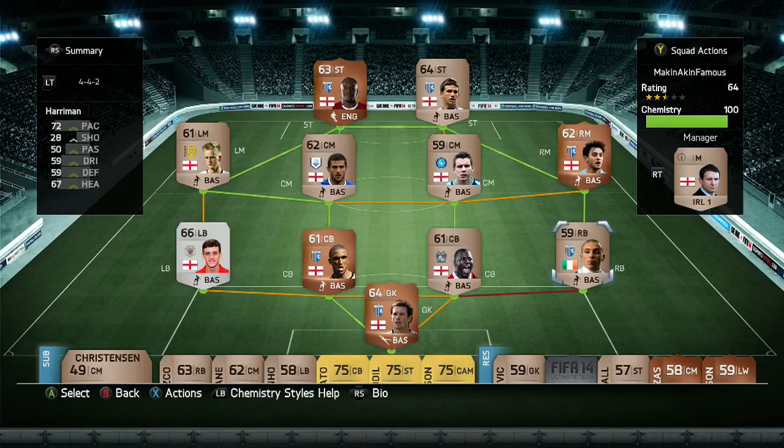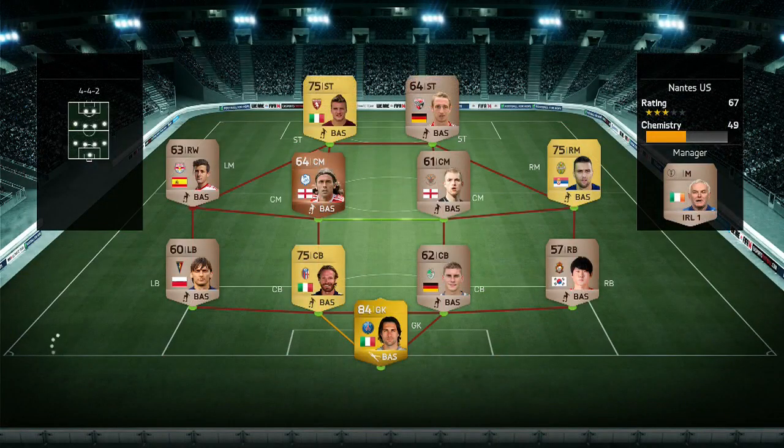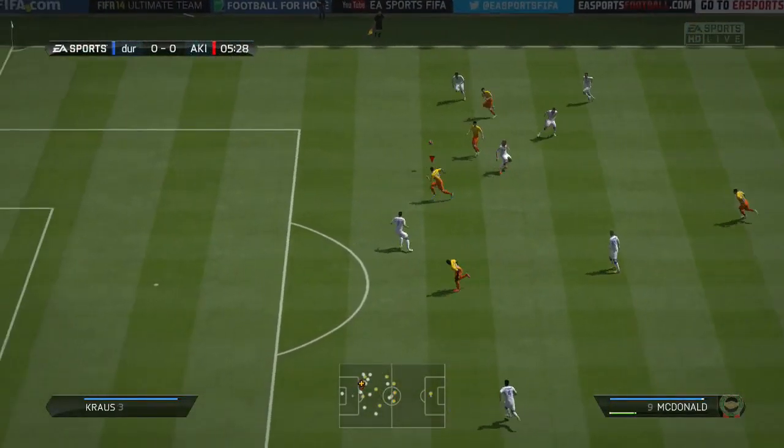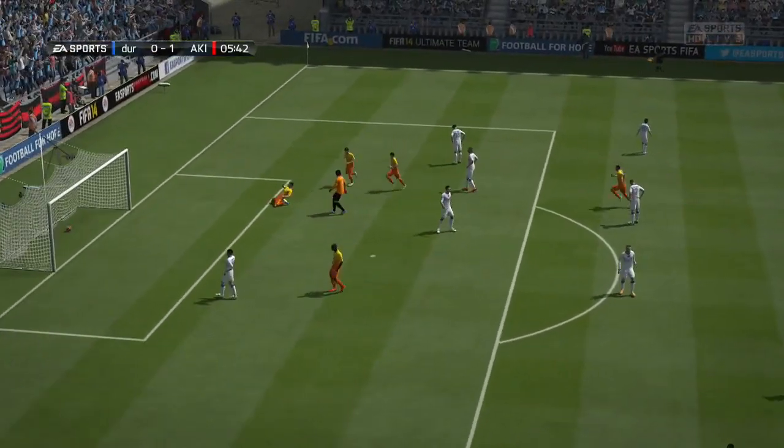Right-back is the one we've gone and bought — nothing special, just your basic Gillingham right-back. Finally the third game, and it is going to be just a basic start-up squad against my team. McDonald's the first one on the score sheet, 6 minutes in.